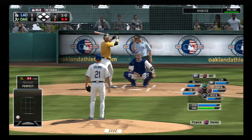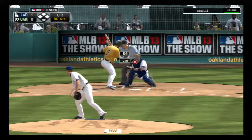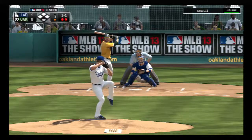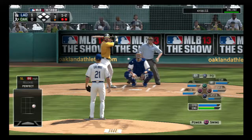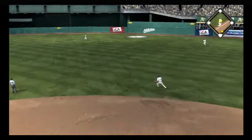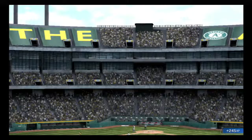John Jaso is in with two away as he takes a ball — 1-0. In for a strike — 1-1. He looks at one in there, 1-2. You can't look for a specific pitch, you just have to protect the plate. He swings and pulls the fastball high in the air toward fairly deep right center — Kemp gets there and puts it away to retire the side.